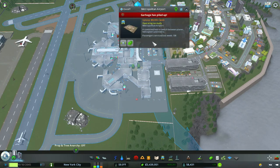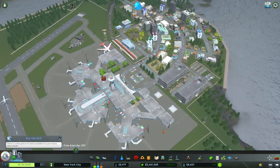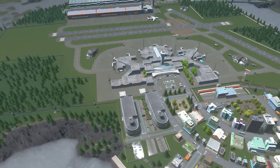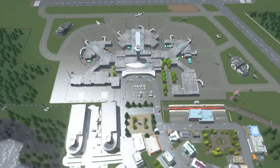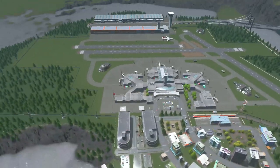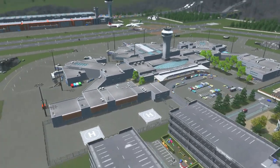I also added the Metropolitan metro line. I didn't add any bus lines yet — I just thought of that now. But overall, I think this turned out pretty good. Please let me know in the comment section what you think of the Metropolitan Airport and how well we did, including the cargo hub. Thank you guys for watching, have a great rest of your day, and hopefully you really enjoyed this video.